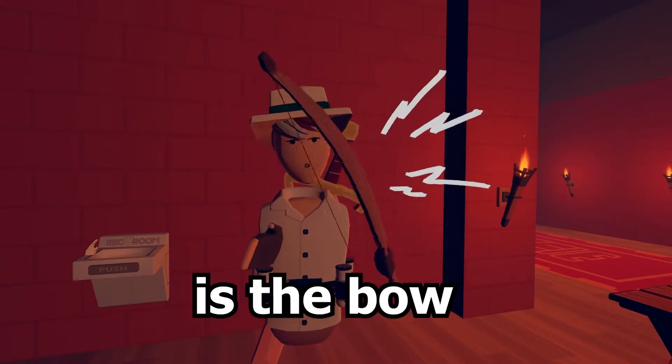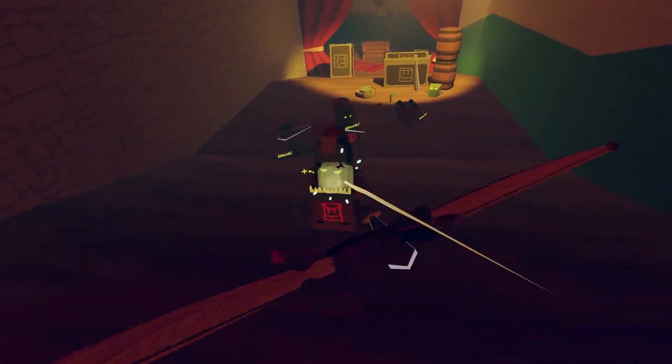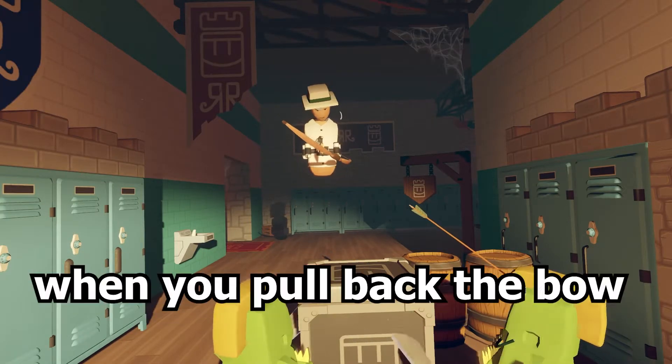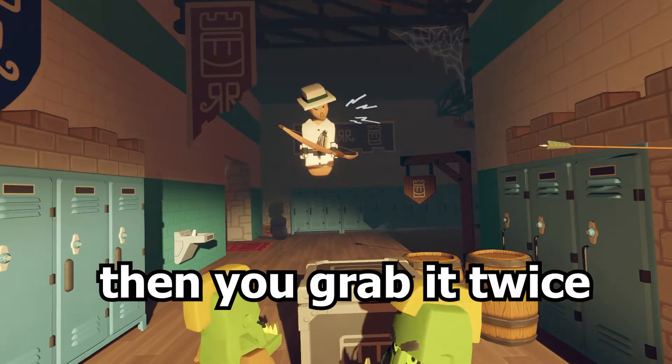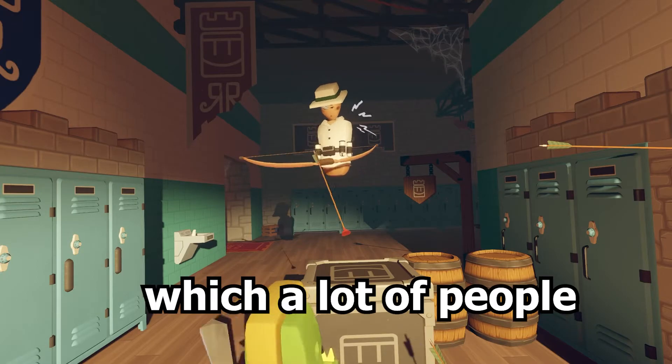The first weapon we're going to be covering is the bow. The bow is easily the most popular weapon, and it's the most mechanic-based weapon. There's also this really cool mechanic called double shooting — when you pull back the bow and grab it twice, which causes two arrows to fly out, which a lot of people love.